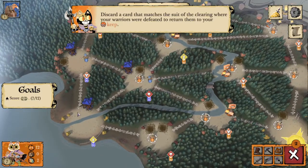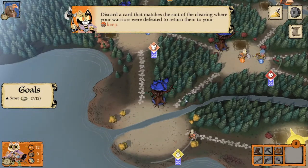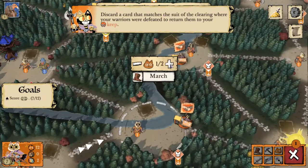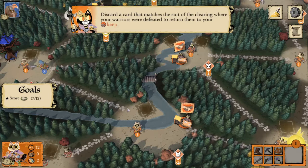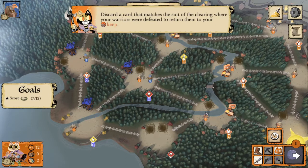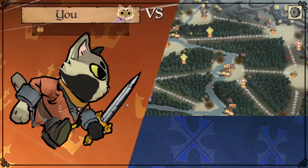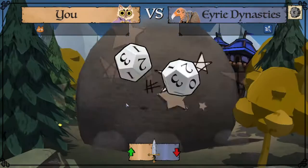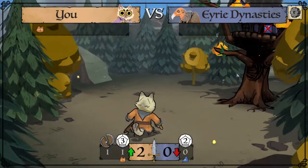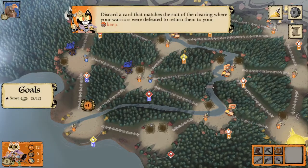That card icon means we've just gotten access to our second card draw, so at the end of this turn we'll draw two cards. The Erie have left this roost undefended — if you remember from the last video we talked about defenseless clearings. The Erie have a defenseless roost, so I am 100% guaranteed to take it out when I battle there. I moved these cats back to a more relevant clearing — I only need one cat to destroy this roost. Destroying any building or token gives us one point.